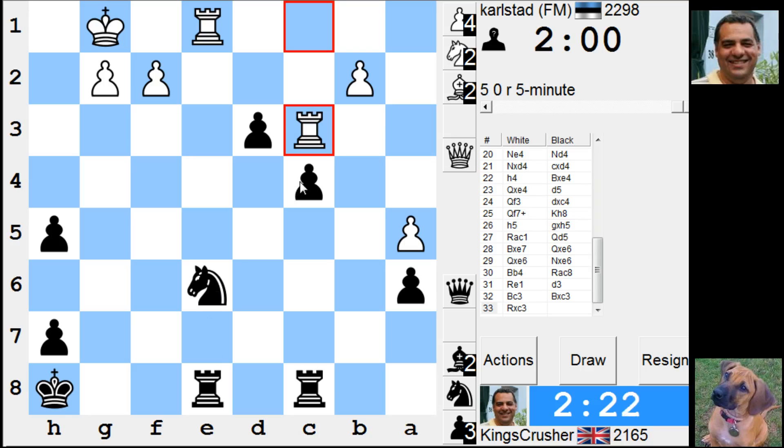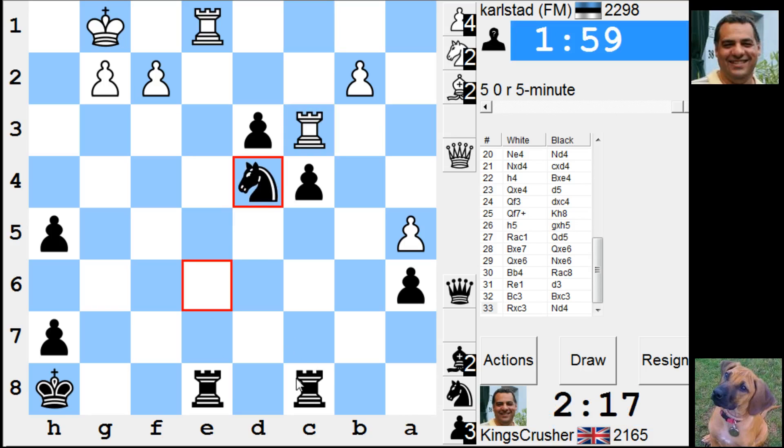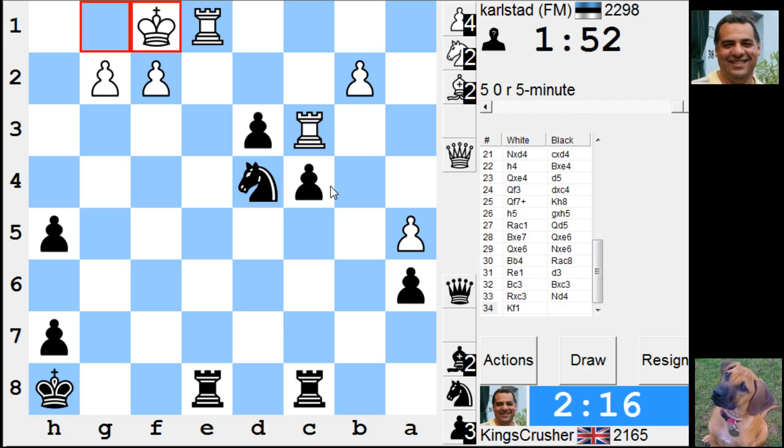Knight d4 here - takes, takes, takes, takes. D2, takes on d4, there's rook e1. I think rook e1 and d2 is too strong. D2 - he's not in time. Just knight c2 or d2.